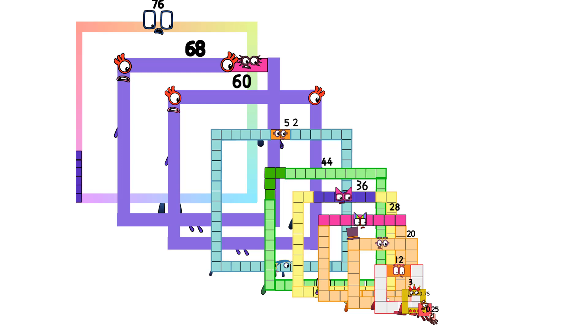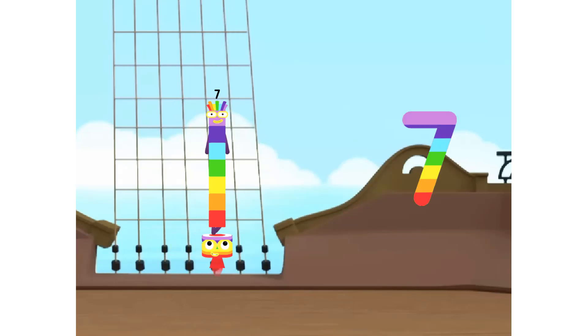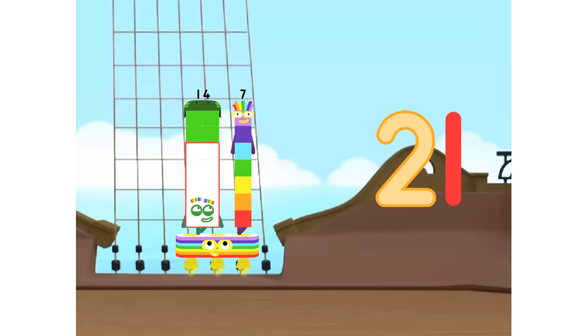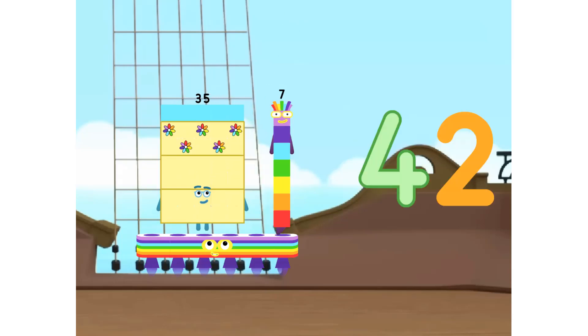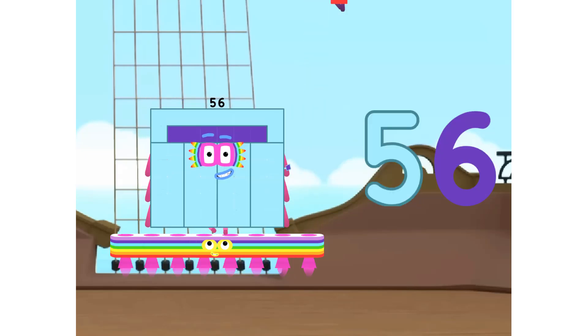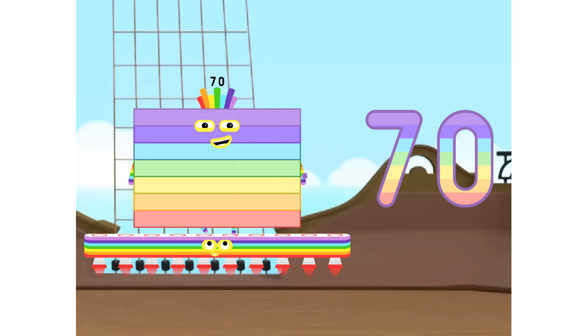Ah, ah, ah, two. One seven is seven, two sevens are fourteen, three sevens are twenty-one, four sevens are twenty-eight, five sevens are thirty-five, six sevens are forty-two, seven sevens are forty-nine, eight sevens are fifty-six, nine sevens are sixty-three, ten sevens are seventy.